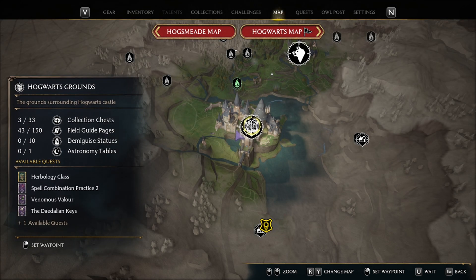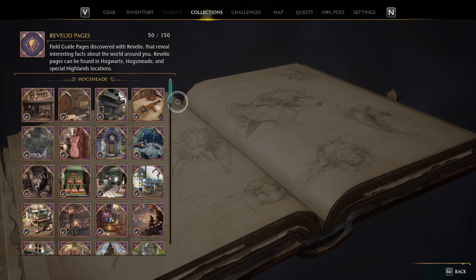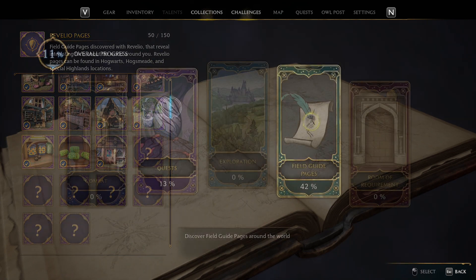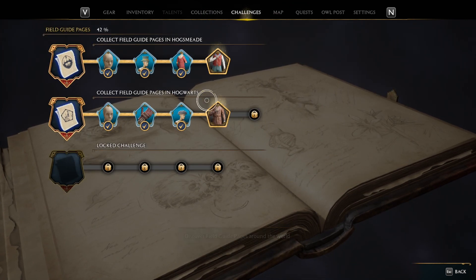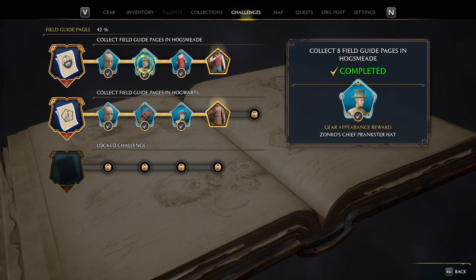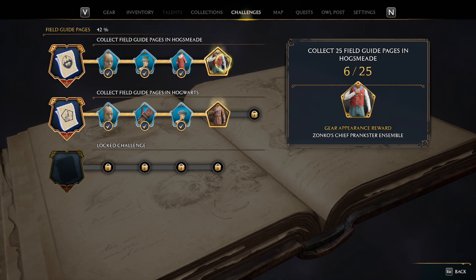There are hundreds of field guide pages in Hogwarts Legacy. The Revealio Pages is one of the five types and the only ones added to the Collections section. All the other ones count towards the Collecting Challenge, but you won't find them in the Collections section. Each type of field guide page has its own way of being collected. Let's check them out.